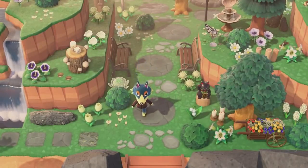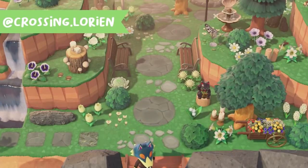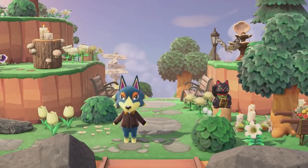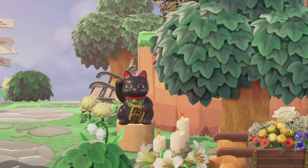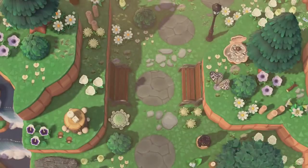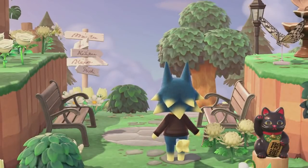Next up we have this cottage core entrance by crossing dot lorian. I adore this entrance so much — it was so peaceful and inviting. I love that Wolfgang was wandering around while I was recording. She has cliffs on either side of the entrance which looks really nice. There are so many cute little details like a tiny lucky cat, butterfly models, and a shell fountain up on the cliff. I love the circular shaped stone paths with stepping stones in between.